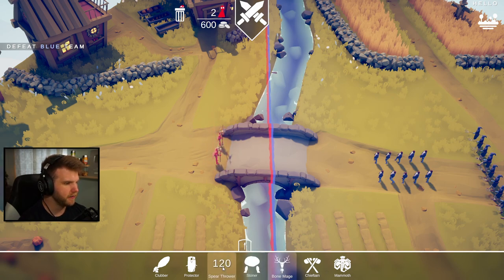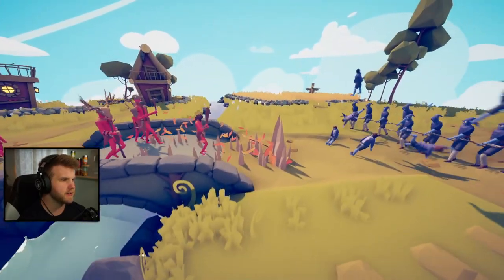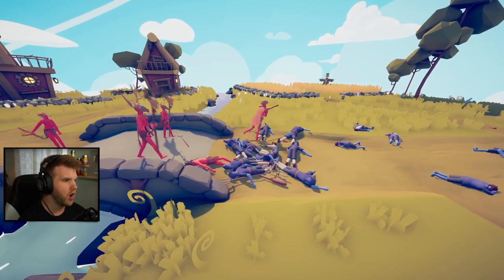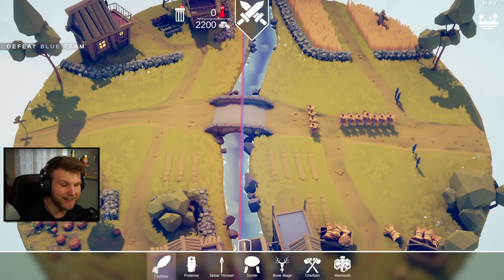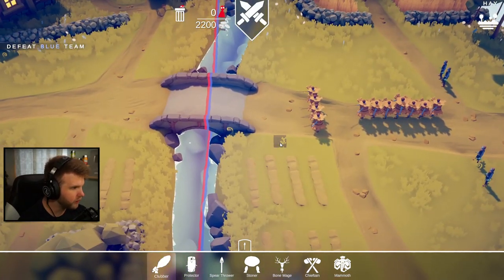Let's throw two stone mages up there, a chieftain in the back, and a clubber at the front. The clubber's starting off against the peasants - the peasants went flying! Come on chieftain, take him out! The chieftain just went off and killed them all! Oh my gosh, are you kidding me? That was aggressive! What the heck are those hay bale dudes?